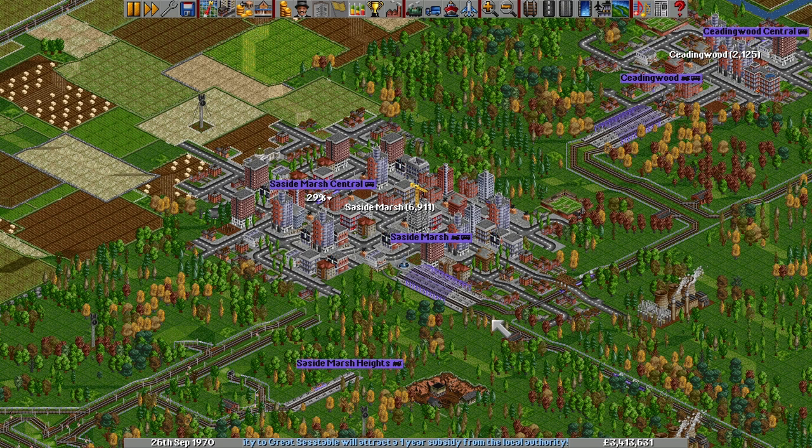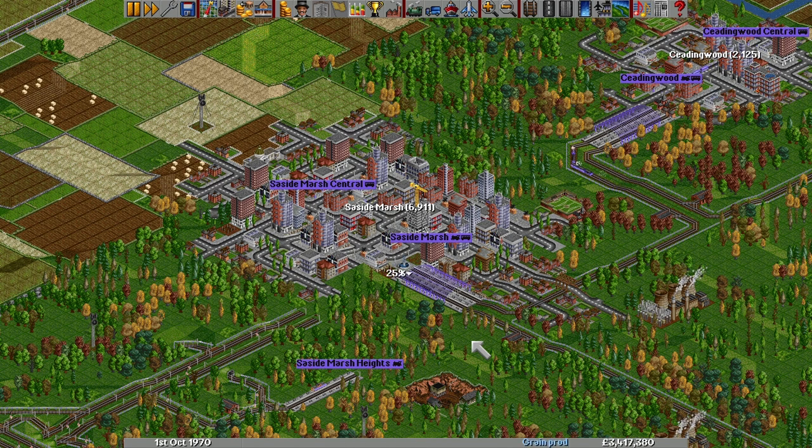It's in your interest to plant stations in places that will become heavily populated as soon in the game as you can, because the more buildings near your stations, the more passengers and cargo will become available to you. After a look at the code, it turns out that the player has much more influence over the growth of a town than I thought, so here's a look at when and how a town can grow.